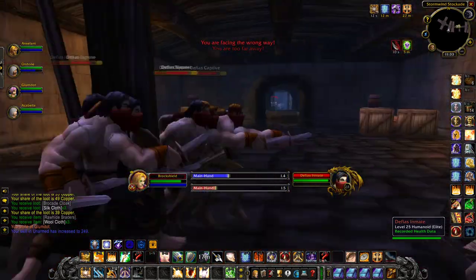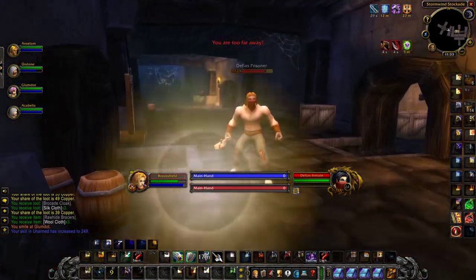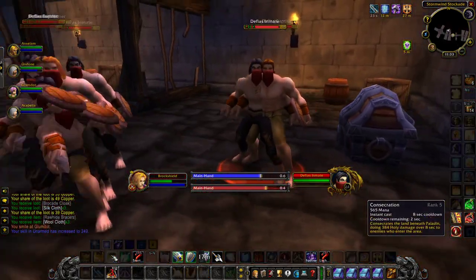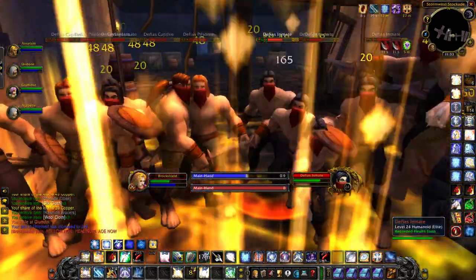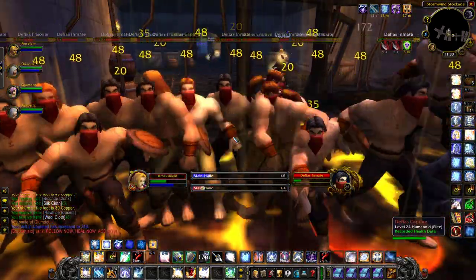Right now, what I found was when I would try and 3-pull Stockades, even with the group, I would go down. So for that reason, it was better for everybody, rather than chance a big pull, to just 5-pull the dungeon. Stockades is not the highest level dungeon, but it does show that there should be a significant power creep over time as I come back to this dungeon later.